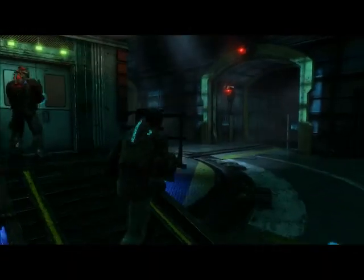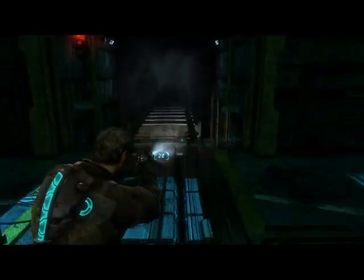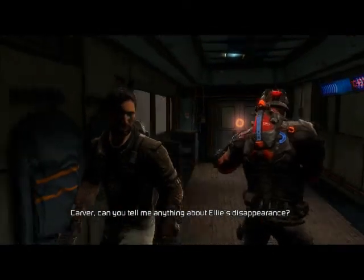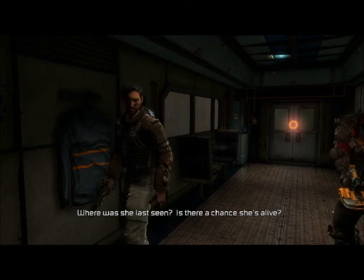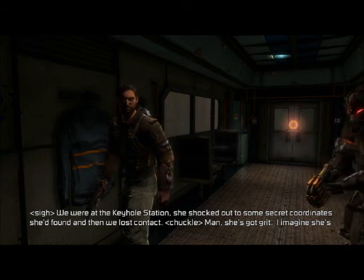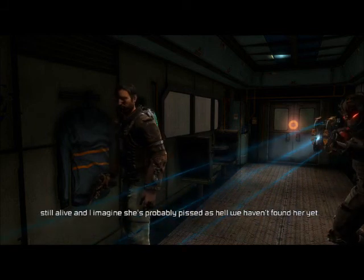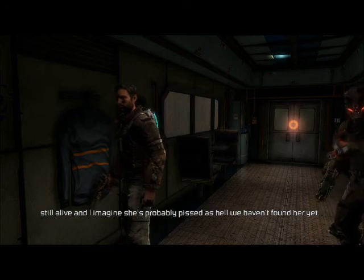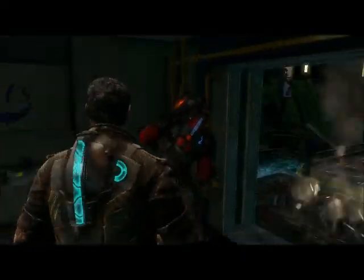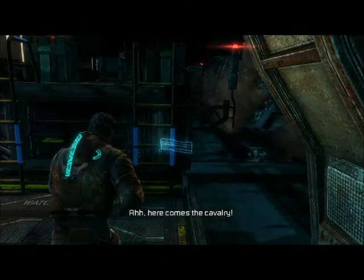Cochran, can you tell me anything about Ellie's disappearance? Where was she last seen? Is there a chance she's alive? We were at the keyhole station - she checked out to some secret court and she found something, then we lost contact. She's got grit. I imagine she's still alive, and probably pissed as hell that we haven't found her yet. I'm scared of her. Good.